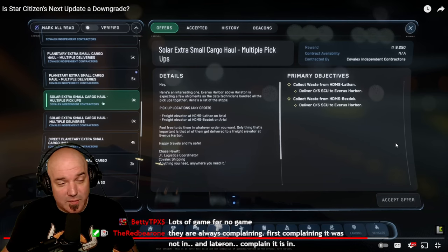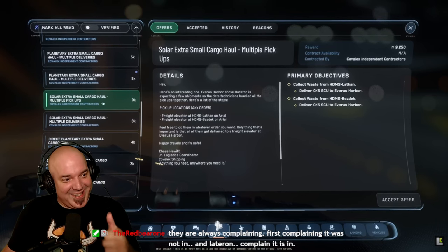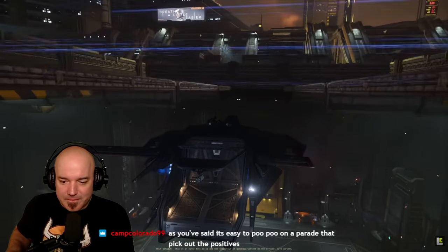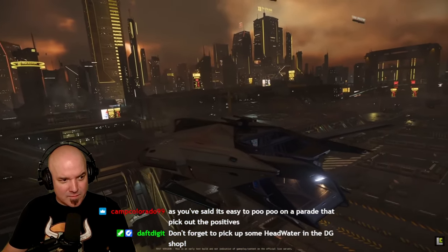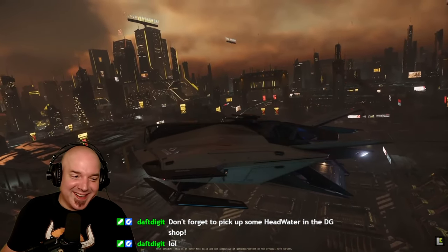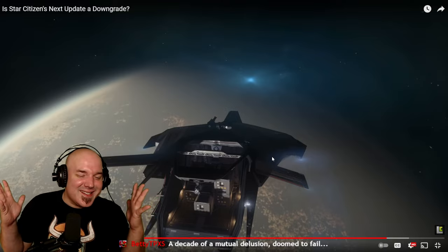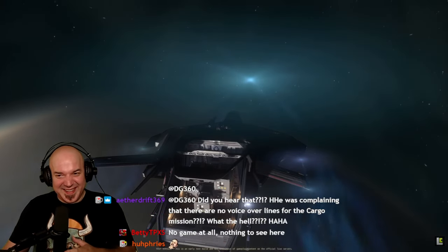Descriptions of the missions are really basic, there are no voiceover lines and no NPC interactions at all. The hauling missions don't seem to evolve into more dangerous or interesting scenarios. Ideally you'd be able to choose between a basic low-risk mission and one that says 'we need this cargo but you have to fly through an asteroid field with pirates' — something to increase the price and the interesting aspect. But at the moment it's super basic — and yes, it is a good starting point.